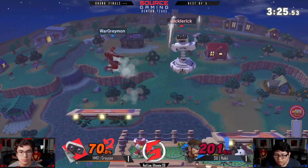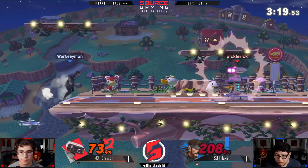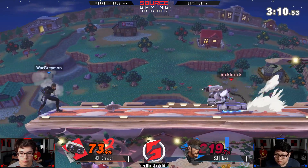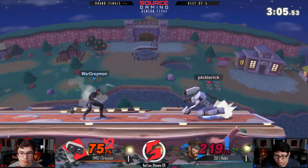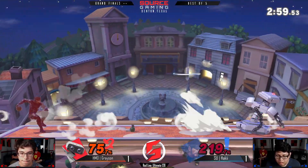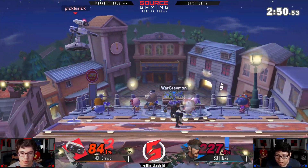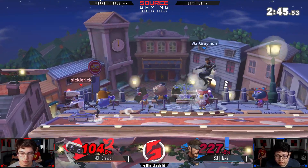Grenade again — he's still 130% behind but not undoable. They're both theoretically at kill percent, which is wild. Gotta be really careful around his own grenades here. If he takes his eyes off Rob he gets hit by grenades, if he takes his eyes off grenades he gets hit by Rob's stuff — it's pretty scary stuff in this matchup.